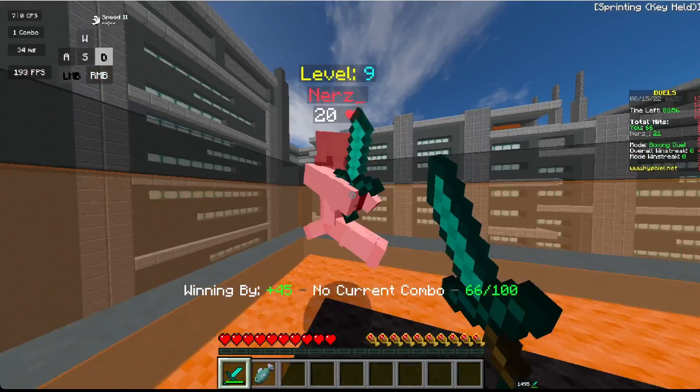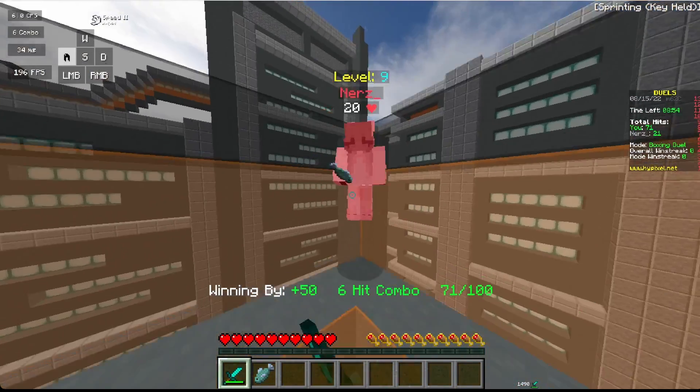Personally, I prefer to strafe while W-tapping. This allows me to get the most efficient combo.